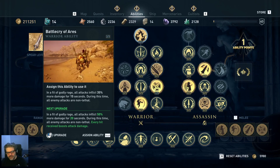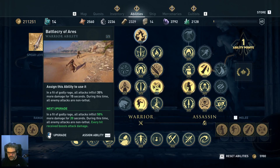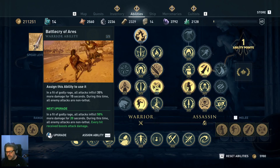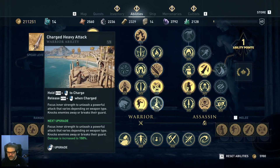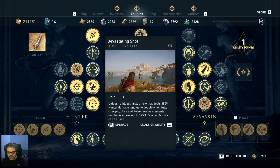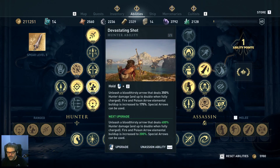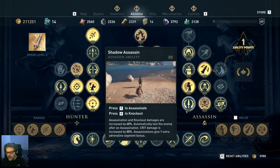Battle Cry of Aries I haven't used yet, but it seems great — it just does so much more damage for a certain period of time. That said, I would put my ability point into Devastating Shot before I put it there. So Devastating Shot is at the top of my list.